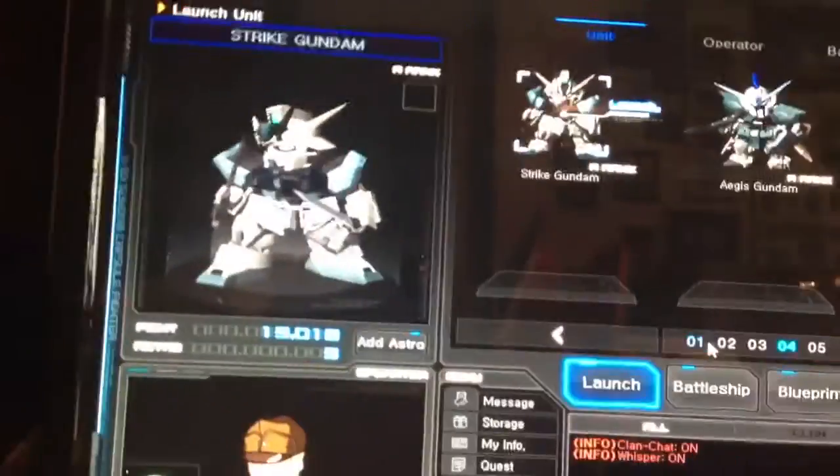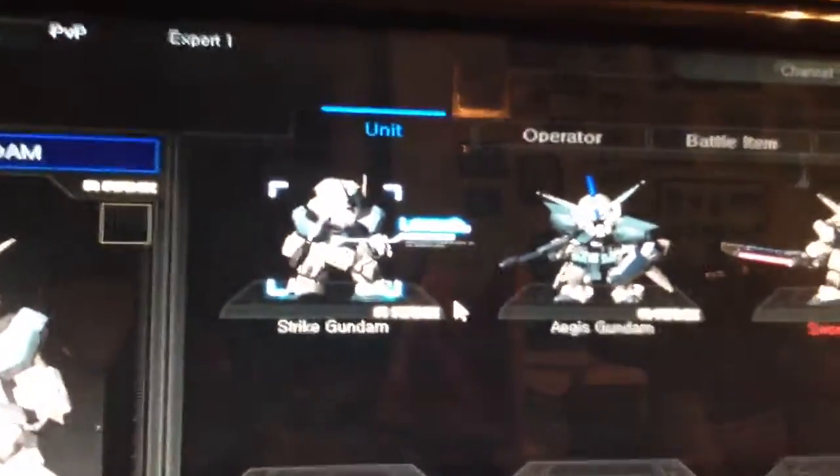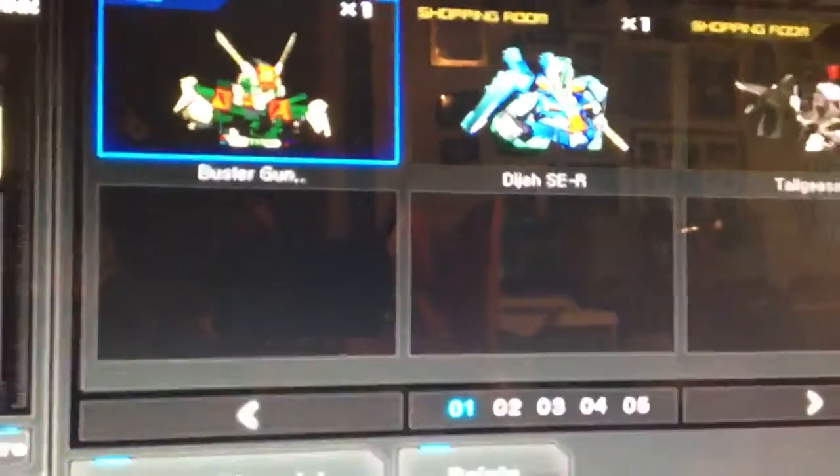Now that that's done, I'm going to show you my units in SDGO. So there's my Strike. I have a plan — I'm going to take all my SEED units. Here I have my Strike, there's my Aegis, and there's my Sword Strike. I'm basically going to take every one of my SEED units, and I still need Dual, Buster, and Blitz. I have the Buster BP right here.